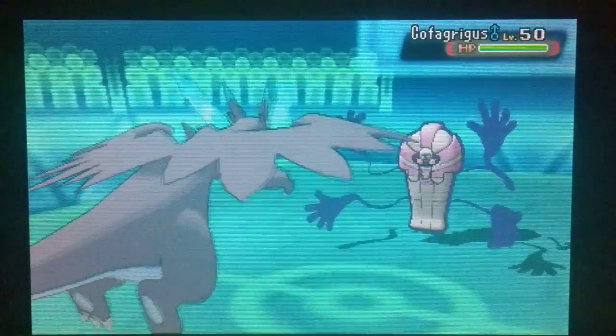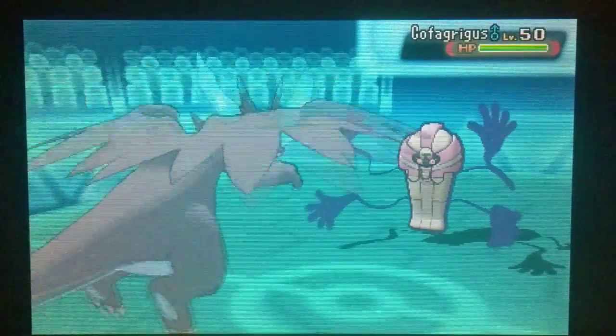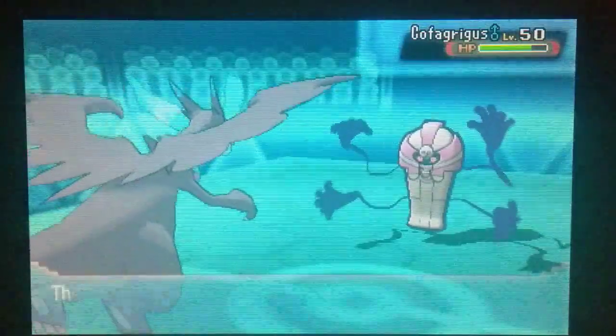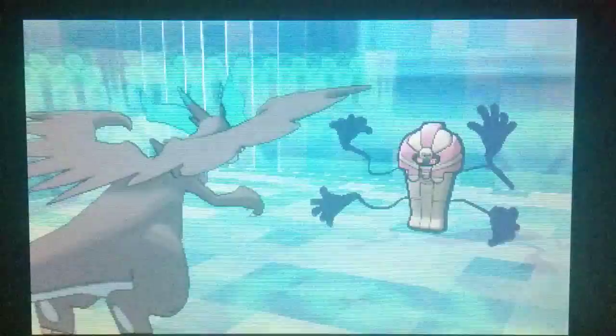We are going to see the Cofagrigus come out, so this is a bit of a worry because these things usually pack Trick Room. And at plus two it's not going to be great. We're going to go for an EQ — didn't want to pick up Mummy and lose our Tough Claws bonus. It's not going to do too much though. He's going to get Trick Room set up unfortunately, which means he's going to quite easily outspeed us now.